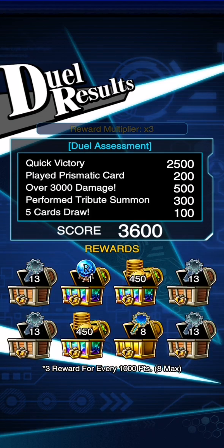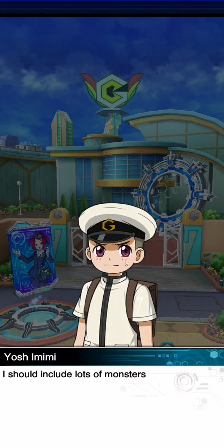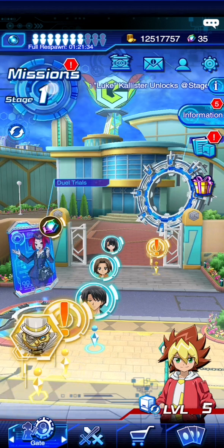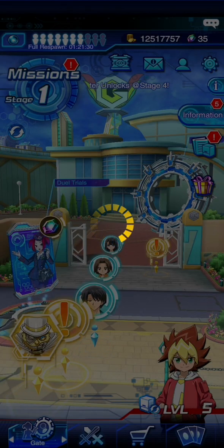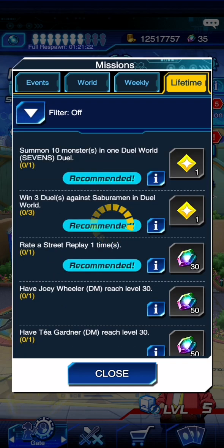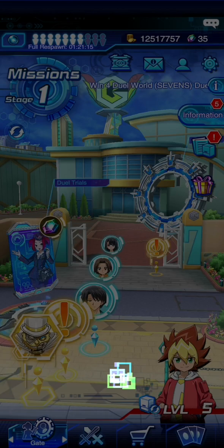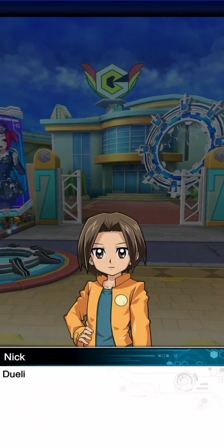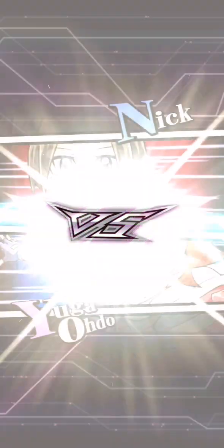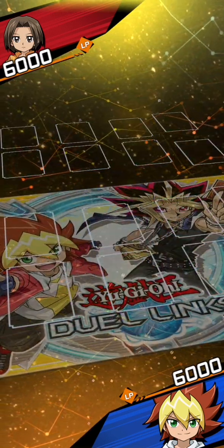That brings us past level 5. I would recommend about level 7 — the game is called Sevens, after all. We got Yuga to level 5, and that gives us his special sleeves. Once we get him to level 12, we'll get his playmat as well. There are unique dialogues here. Okay, so we're going second — I think I prefer going second to going first in rush duel.